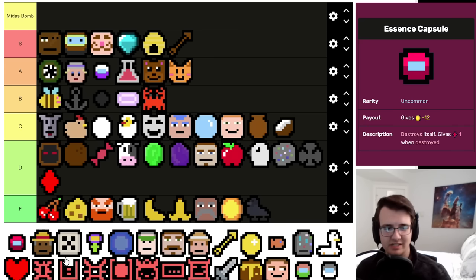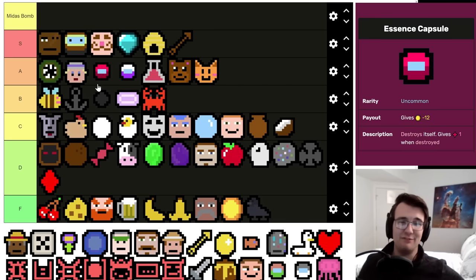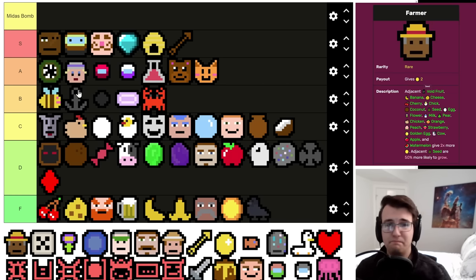Essence Capsule is a tough one — I think the average essence pick is worth more than the 12 coins it costs, but it does cause some variance. Some essence picks pay off for 60, some can pay off way more than that over the course of a game. I'd put it above Buffing Capsule. Don't take it if you're really close to making rent, but if you're doing great in mid game and unsure about your late game, Essence Capsule is wonderful.